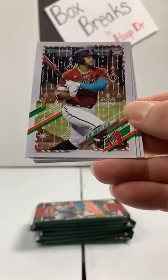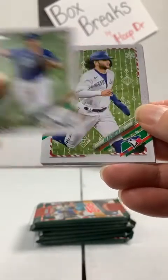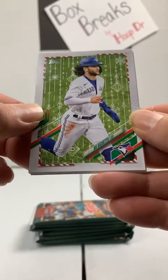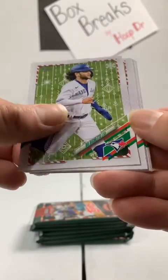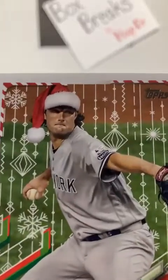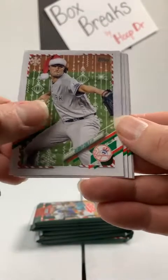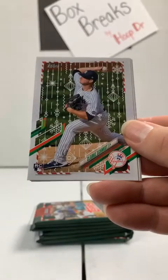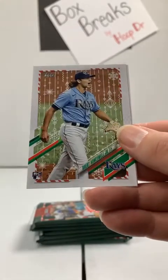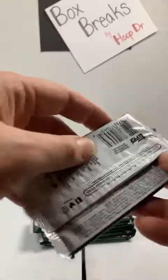Spencer Howard, Rangers rookie. Cattell Marte, Arizona. Zach McKinstry to the Dodgers. Rookie card, Bo Bichette — our first Bo Bichette of the night for the Blue Jays. Garrett Cole — we got a variation here. I caught this one: he's got Santa's hat on. The New York Yankees get a Garrett Cole variation. Fernando Tatis Jr., Padres. Clark Schmidt, Yankees rookie. Pete Alonso, Mets. Brent Honeywell, rookie to the Rays. And Sixto Sanchez, Marlins rookie card.